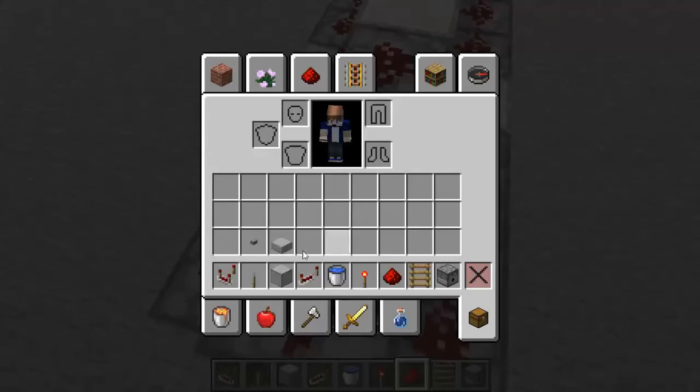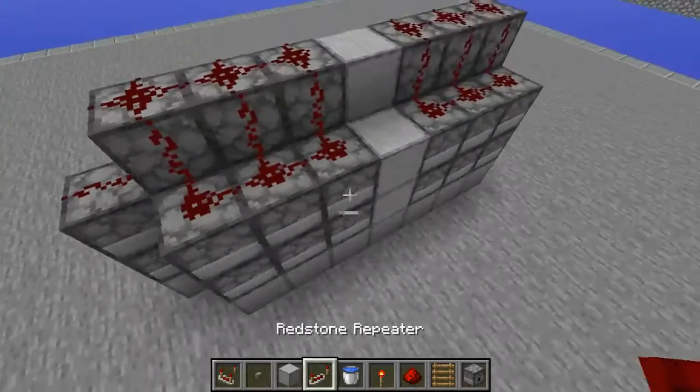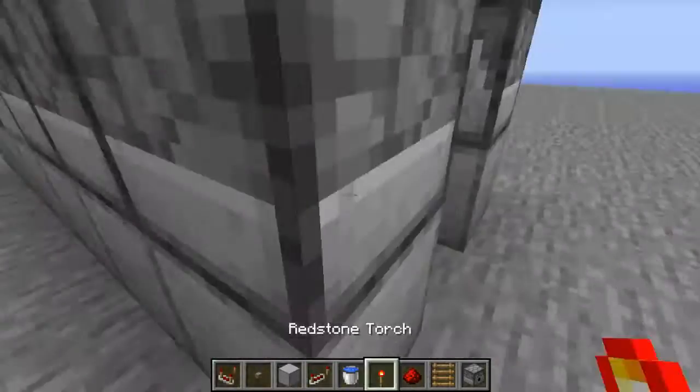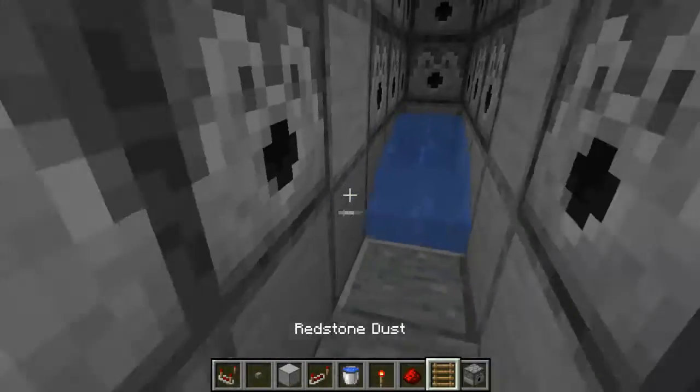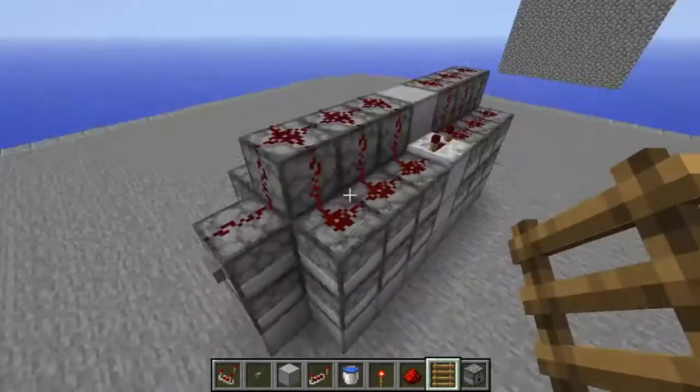Then you want to place your button on the back — do not press the button yet. You want to place a repeater at the farthest back tick. Then go inside the cannon, place a bucket of water, and then three ladders on the far side. And that is it — the cannon is done.